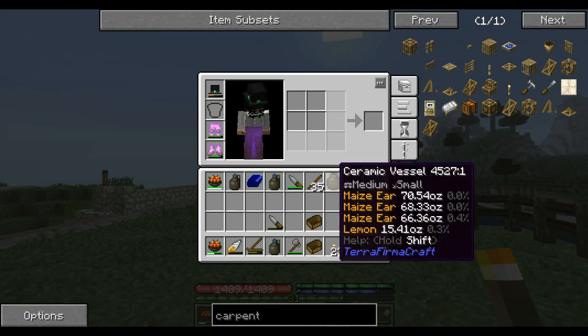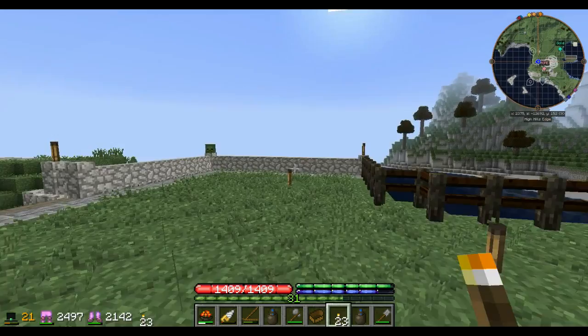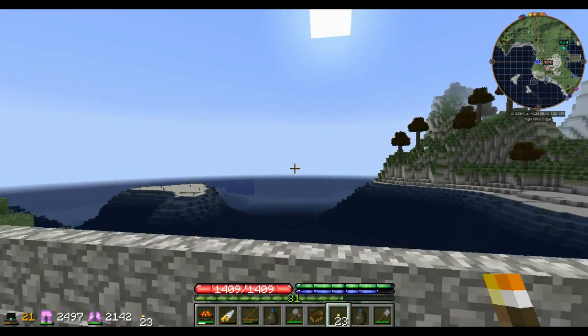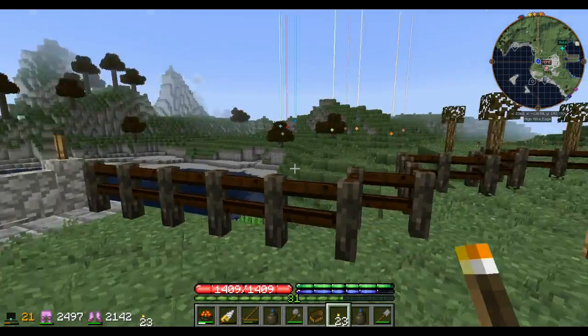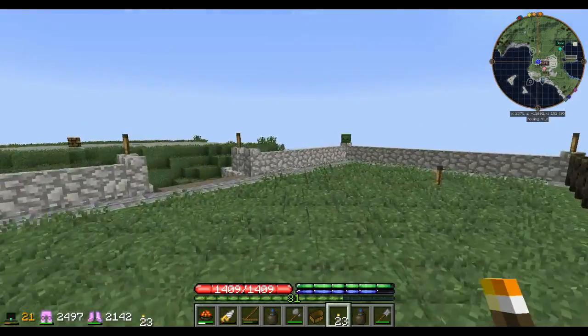I've got on me here a couple of ceramic vessels of food and some jugs of water, because I don't know how far we're going to have to travel in that direction in order to encounter any kind of land, and I don't know what resources will be there when we get there.